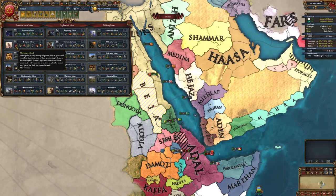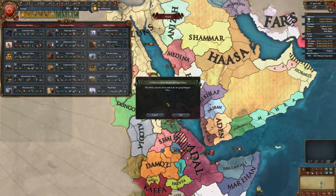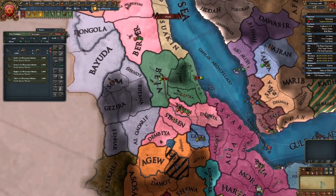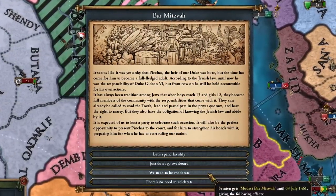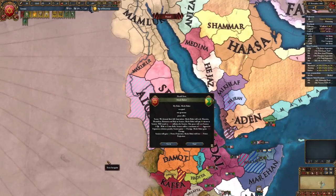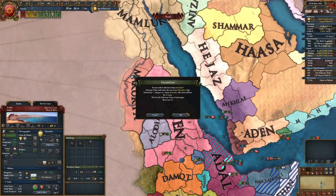Our next priority will be to secure port access to the Red Sea, and that means messing with Medri. To maximize their demise, I'd recommend using mercenaries to save on manpower, avoiding unnecessary expenses to save on ducats, and stack-wiping enemies from the mortal plane. If you play your cards right, you'll own everything south of the Nile Delta and north of Ethiopia within the first 20 years, but if you want to liberate the Levant, you'll first need to claim the desert plains of Egypt.